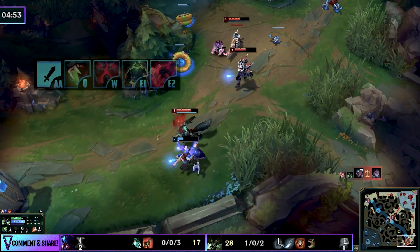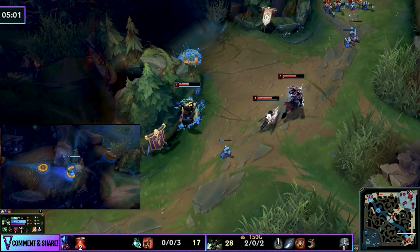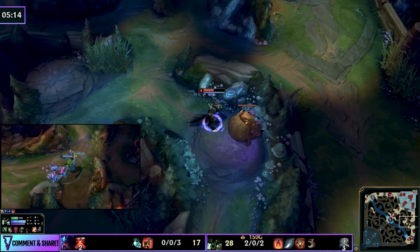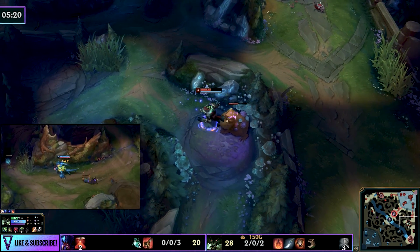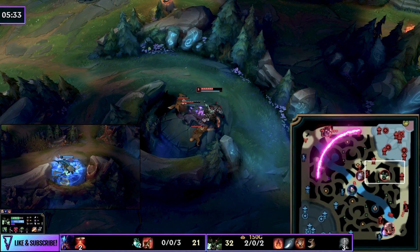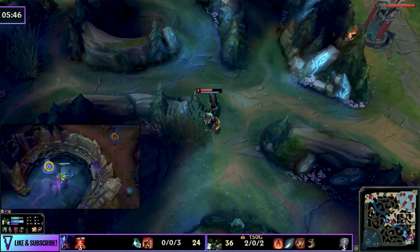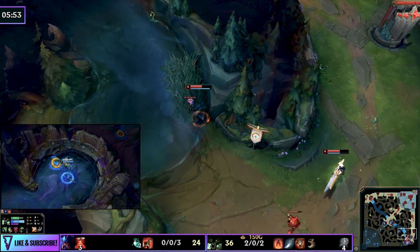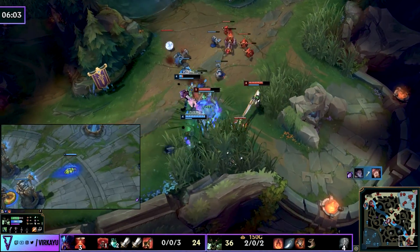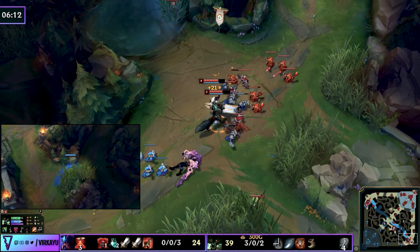As Warwick, when they're low HP, use a simple Q into E combo to put yourself between them and their escape route, chase down the target and finish them off with a Q for that nice percentage max HP damage. You could look to dragon if it weren't warded and if you weren't low without knowing where Rek'Sai is. Rek'Sai will attempt to counter jungle the red side camps. Meanwhile Warwick knows he can hang on the bot side for a repeat gank — this is good practice if you're a slower clearing jungler looking for map impact early. Warwick is forcing Rek'Sai to react to his pathing, controlling the map tempo.